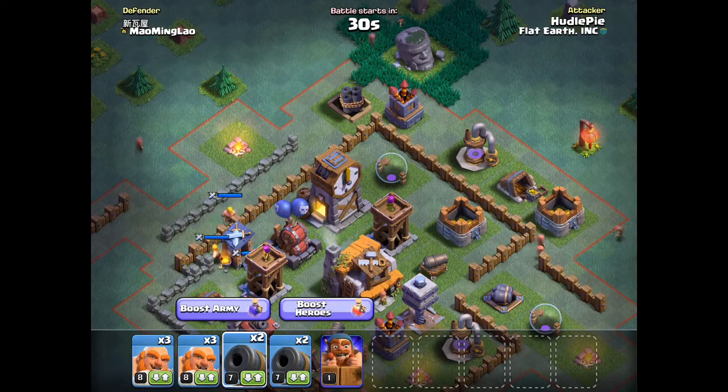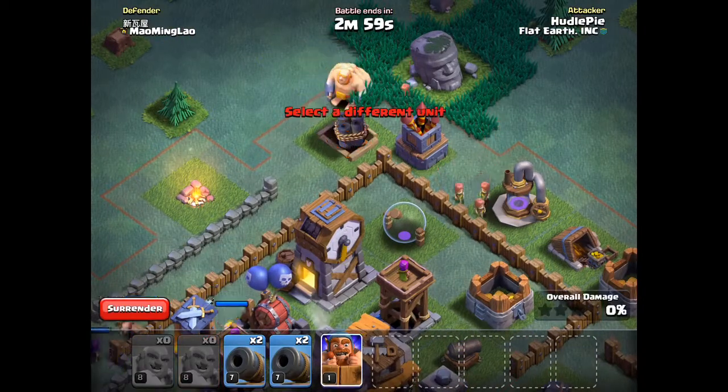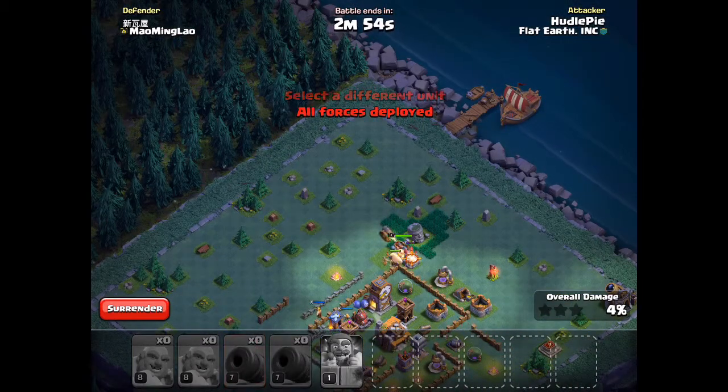The army I use to three-star Builder Bases is six giants, four cannon carts, and one battle machine. It doesn't matter what level — you can boost your army if you want, you can boost your heroes if you want, but it doesn't really matter. I just attack with these pretty low-level troops and it's actually possible.